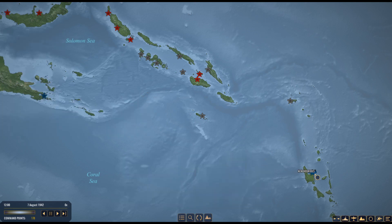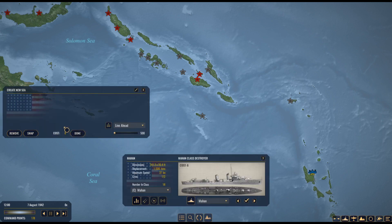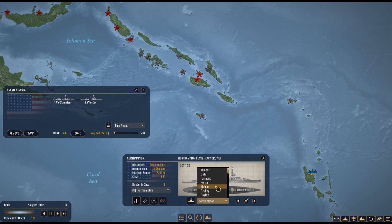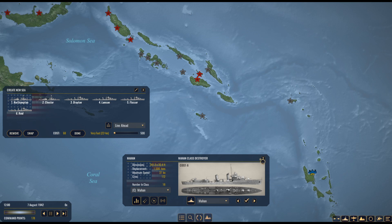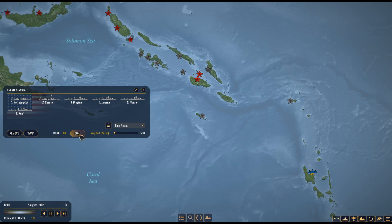We've got two task forces on the way. Now I'll create a surface action group so that if we run into trouble we have a battle fleet ready to fight. We'll do two heavy cruisers — the Northampton and the Chester, both Northampton-class heavy cruisers — plus four Mahan-class destroyers. It's going to be a light force, costing 68 command points, positioned between the two task forces.